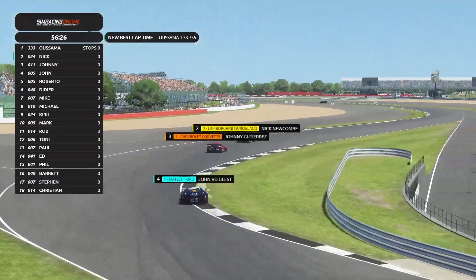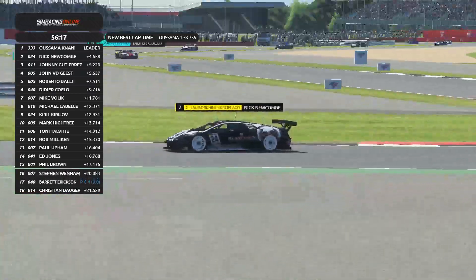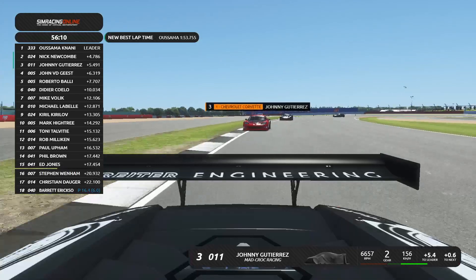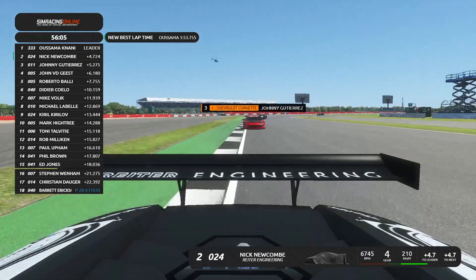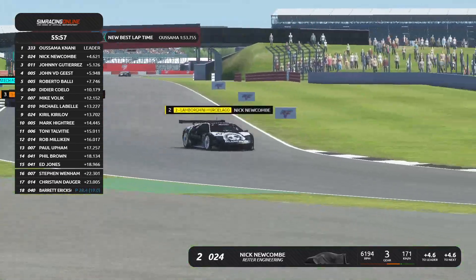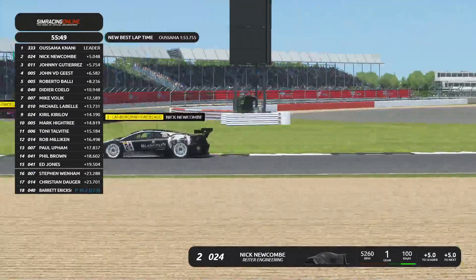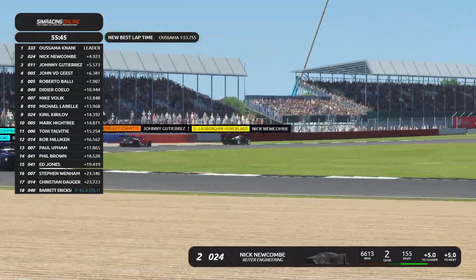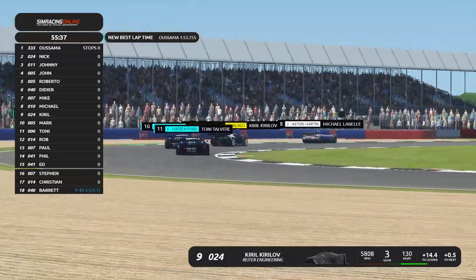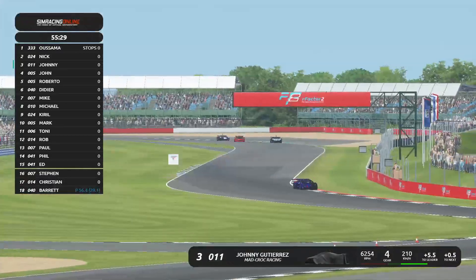Nick Newcomb protects the inside. Barrett Ericsson is in the pits — he may have collected damage from an earlier contact. One of the Rider Engineering cars went wide in the background. Nick Newcomb is still in P2, 4.7 seconds behind Usama who is on a hell of a pace. I'm wondering what the strategy is going to be, because Usama looks to be the fastest car by far. Nick Newcomb and Johnny Gutierrez are battling over P2 and P3. Johnny Gutierrez is being the opportunistic car, lurking behind and watching what's going on.